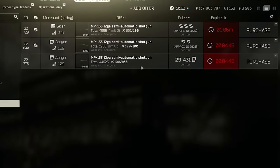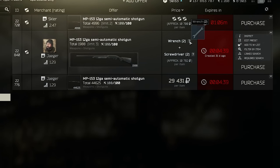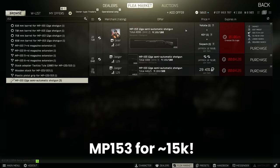You can buy it from Jaeger 2 for 29,000 rubles, or barter two wrenches and two screwdrivers for it with Jaeger 1, which usually comes to around the same price. Alternatively, there is another barter with Skier level 1 for some of the lowest value keys in the game — the Yotota key, the car key, and the six-pack or VAS key — which allows you to buy it for around 15,000 rubles, which is pretty good value.